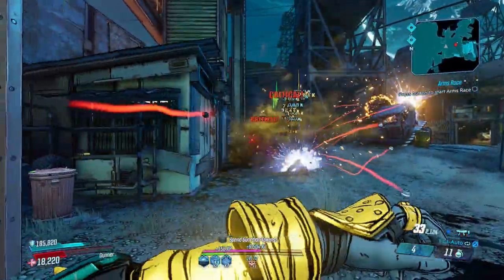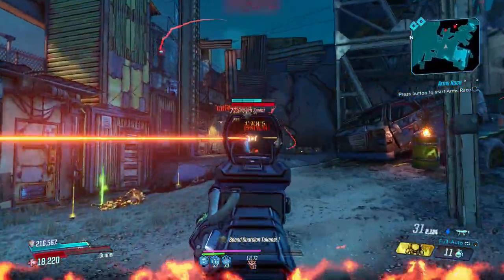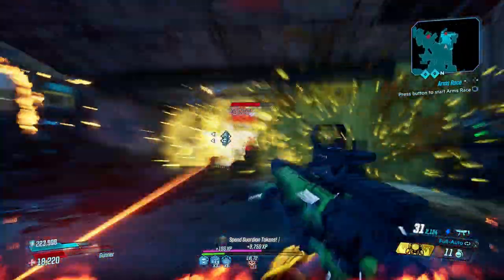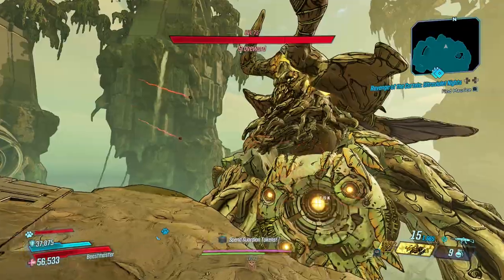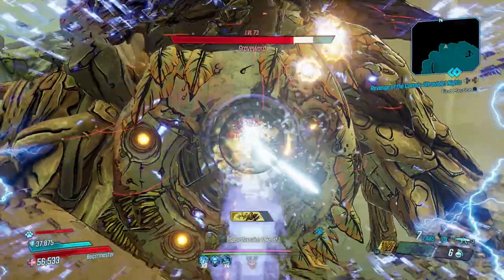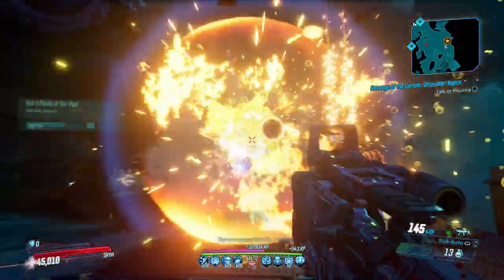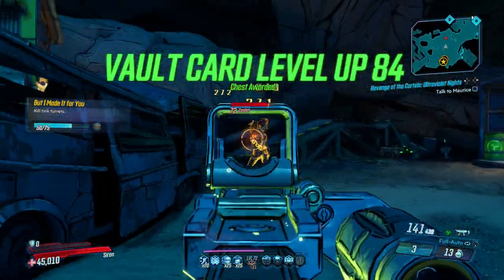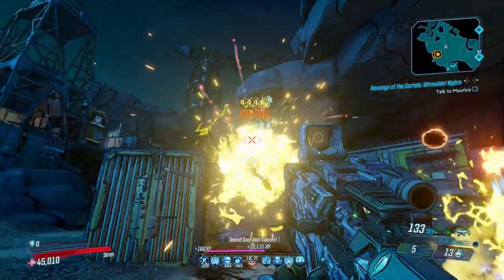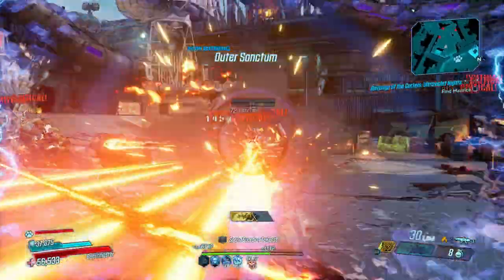Hey, what's going on people, it's SGZ here from the Spartan Game Zone. In this video I'll be showcasing another 10 must-have legendaries at level 72 in Borderlands 3. That newfound level cap remains and there's plenty more guns to hunt down — these are an extra 10 must-have legendaries that rip through health bars even faster than ever before. I'll be letting you know their unique effects, where to find them fastest, and tips on boosting their damage. If you enjoyed the video, drop a like and feel free to subscribe.